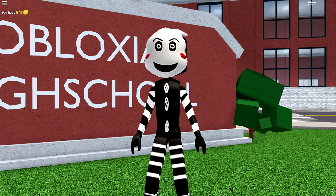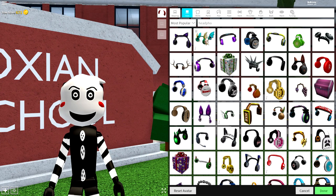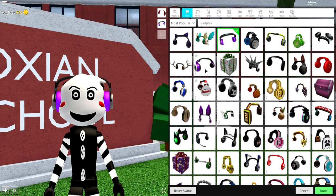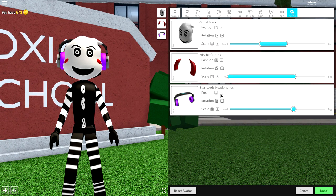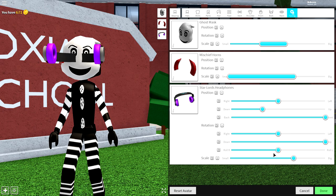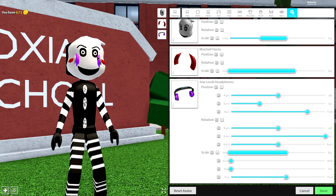So, guys, to get the purple lines on your face — which are like the crying marks that he has — what I did is come to the hat selection and search 'headphones' and equip these ones right here, which are called the Star Lords headphones. Make sure it's these ones and not the other ones, because otherwise it won't look good. Then simply come to tuning, bring the position of them right to the front, change the rotation to this way up, and you'll have these purple bits at the front. Then make this as small as possible, open it up individually and make them taller. Bring them away from the front and put them literally wherever you want. Something like that is pretty good — it gives you the purple lines on your face.